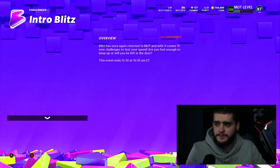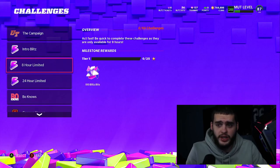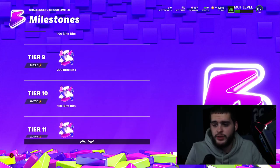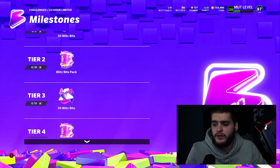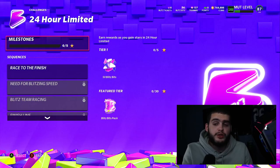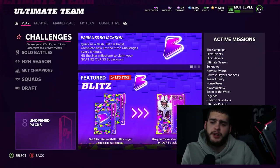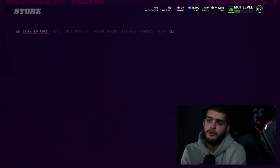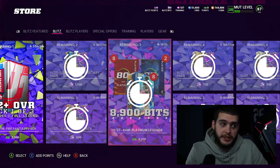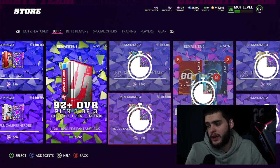The beauty of the Legend Fantasy Pack is you can earn it through solo challenges. Playing through the blitz solos gives you 100, 200, 300... all the way up — about 2,400 bits from those, plus around 50 more from extras, totaling roughly 2,500 bits. That means you can almost get two Legend Fantasy Packs just from solos without spending any money. The 8 AM Legend Fantasy Pack tomorrow is also going to be amazing — probably the best value in the game outside of Fire Fantasy Packs. Clutch packs aren't as great — I'd rather have the Legend Fantasy Pack for 1,500 bits.